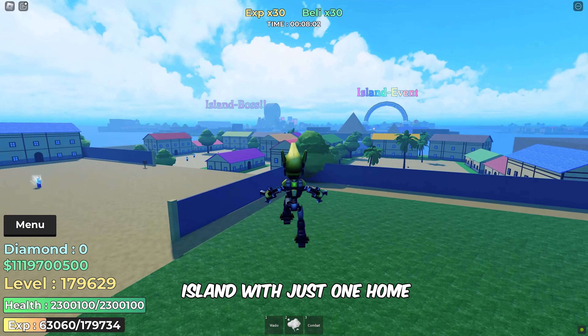Finally, make your way to the City Island. Under a tree, you'll spot the stylish Hangman NPC.